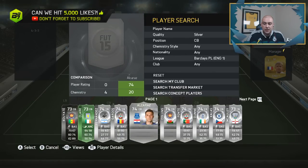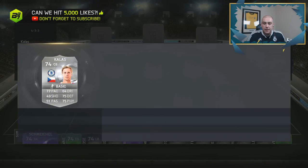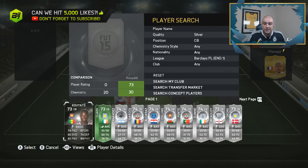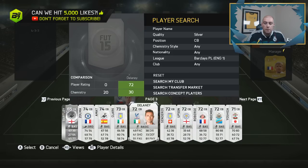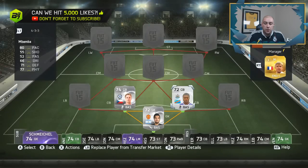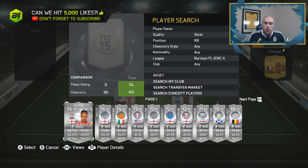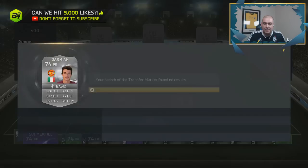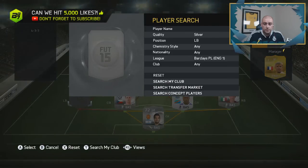In the center back position on the left-hand side we don't go with any special cards - we actually go with Kalas, who seems to be one of the most extinct BPL center backs because he was only at Chelsea for a very short period of time. The next one is a fresh Newcastle signing - we use Rememba from Newcastle as well, a very tidy fast center back. In the right back position we go with Damien from Manchester United, still extinct at this current time, which is absolutely insane.